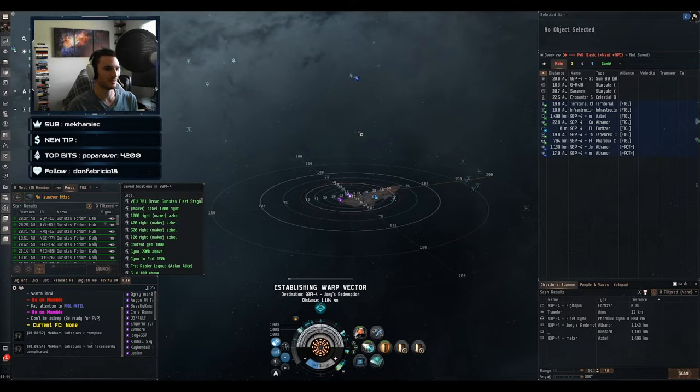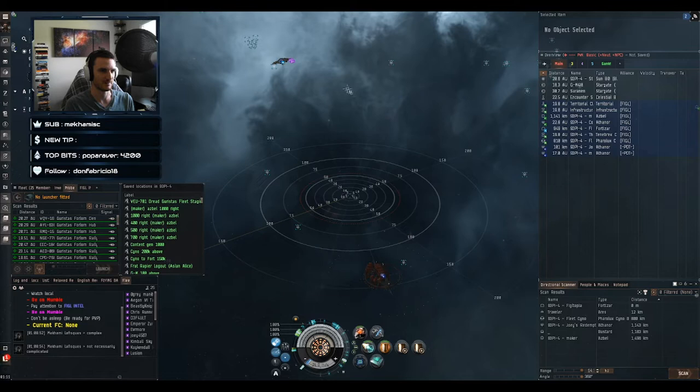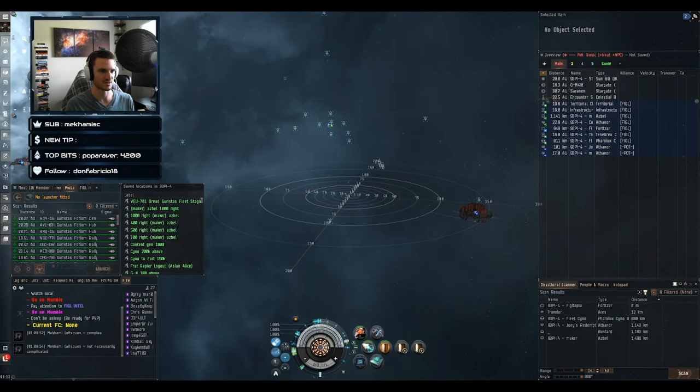Without using me to warp to — without clicking on Zip and selecting 'warp to fleet member' — how would you guys get to me from where you are? Use the Athanor. Do you know how far to go from the Athanor? The Athanor is at 11.29, you're at 10.28 — so warping at range to get on top of somebody. Huge thing that a lot of people don't pay attention to: just do some quick subtraction in your head and see where you want to go in relation to them.